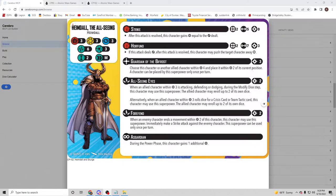His defenses are threes across the board, two attacks both range two. The first is a range-two strike with five dice that gains power equal to the damage dealt. The second is his spender: for three power, he gets a seven-dice range-two attack that, if it deals damage, may push the target character away medium.